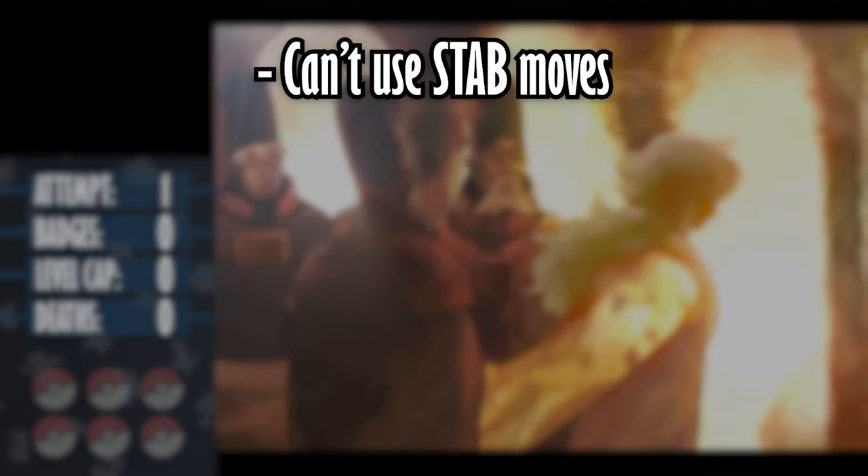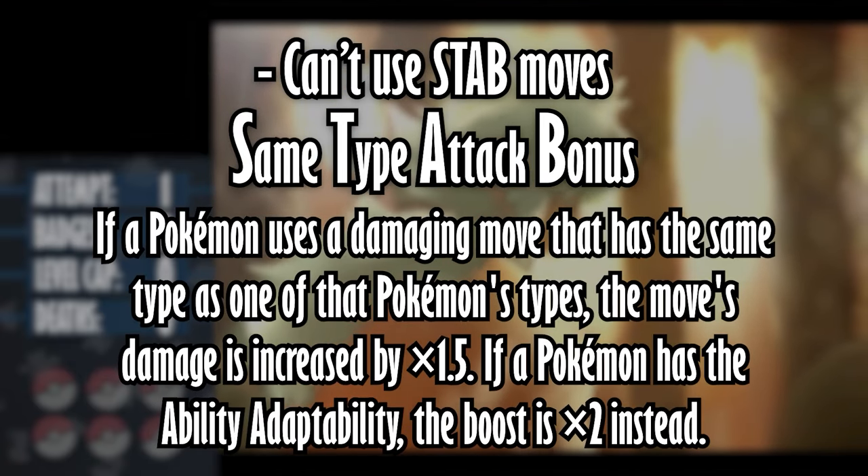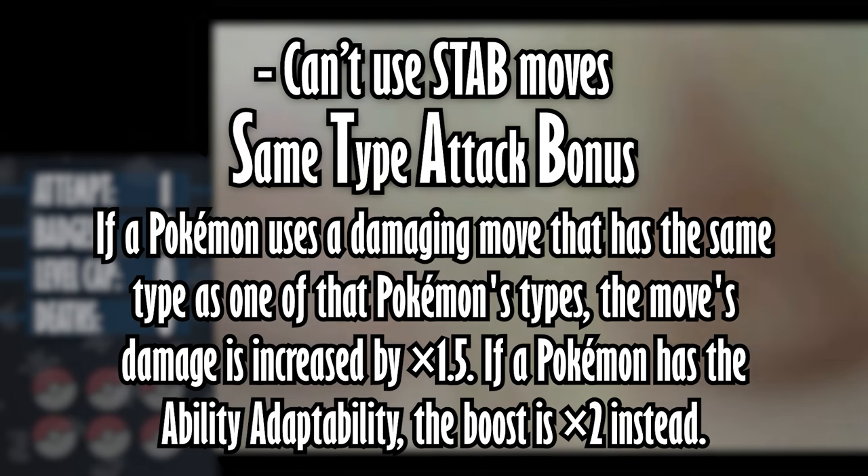For those who don't know what STAB is, it's the acronym for Same Type Attack Bonus. As the name suggests, it's a 50% boost for attacks that have the same type as the Pokemon using it.